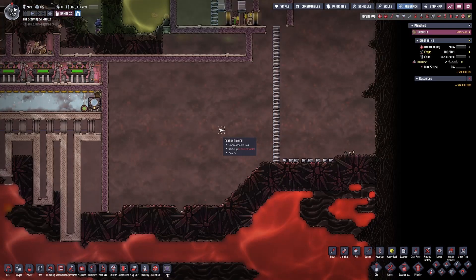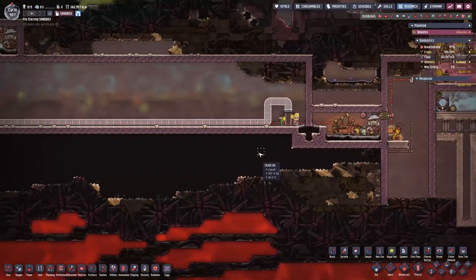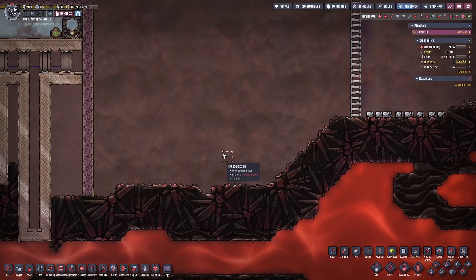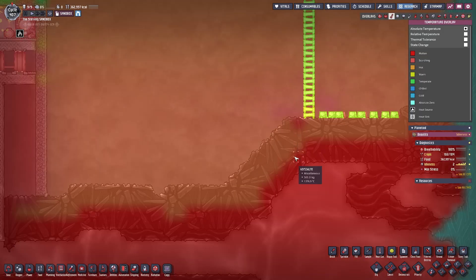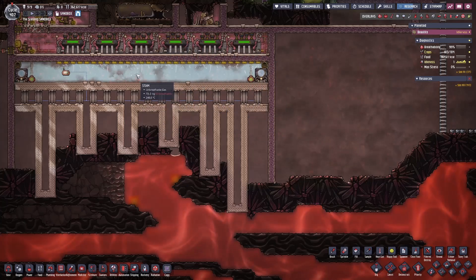So let's get into how we're going to build the geothermal power plant with our duplicants. The first thing you'll want to do is clear out all the crude oil that will be present in this area, as it usually is when you dig down to the very bottom of your asteroid. You'll want to dig all the way down to the abyssalite right before it starts to get to very hot temperatures. To build without exposing our duplicants to all of this heat, we're going to start from the top down.